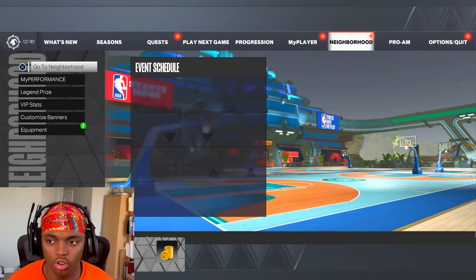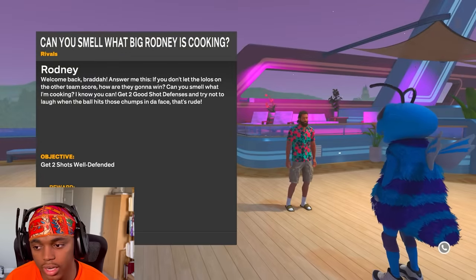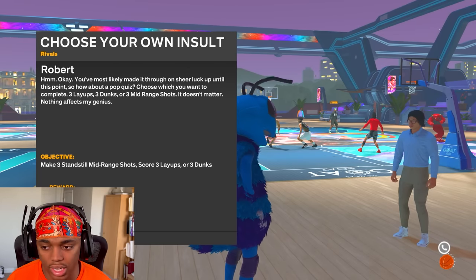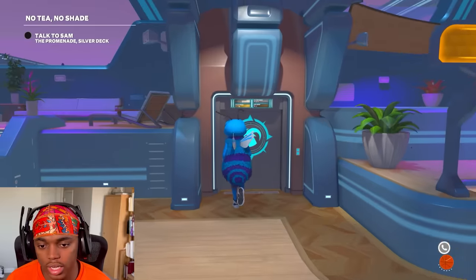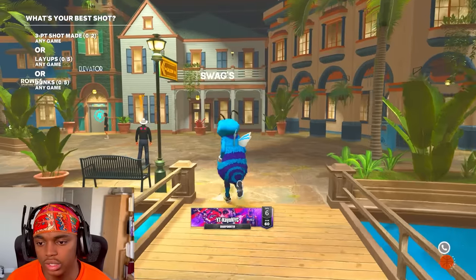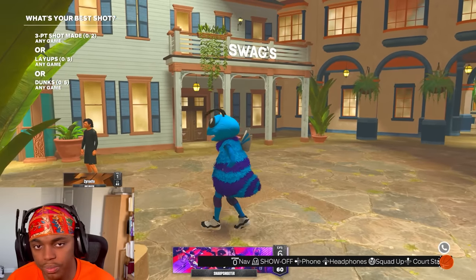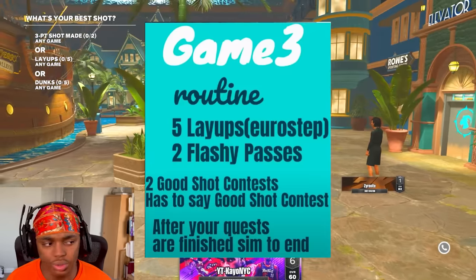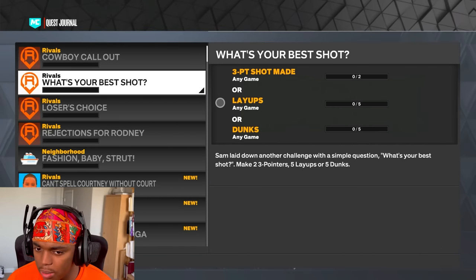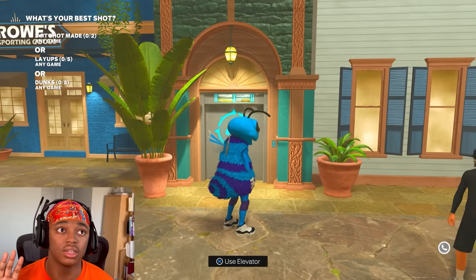We're out of the game. Go right back to the neighborhood and talk to Sam, Revis, Rodney, and Robert. Rodney's quest: get two shots well defended. Robert wants three standstill mid-ranges or three layups or dunks. Sam wants five layups, five dunks, or two three-pointers. Revis says two flashy passes. Make sure all four quests are there. This game you need five layups, two good shot contests, and two flashy passes.